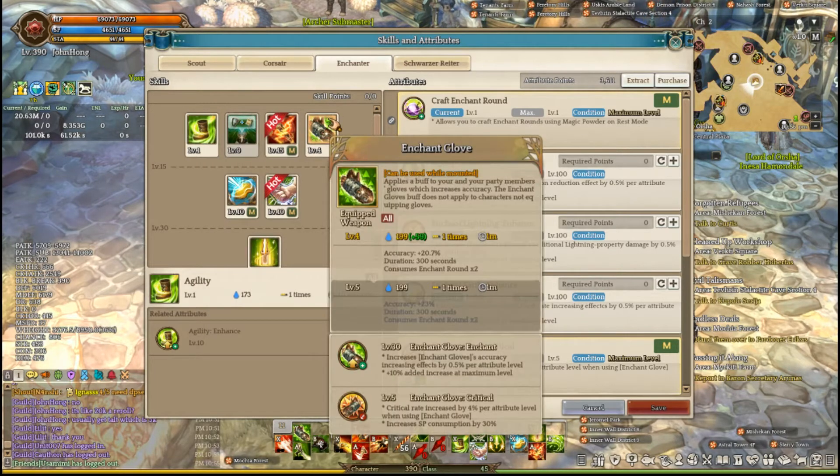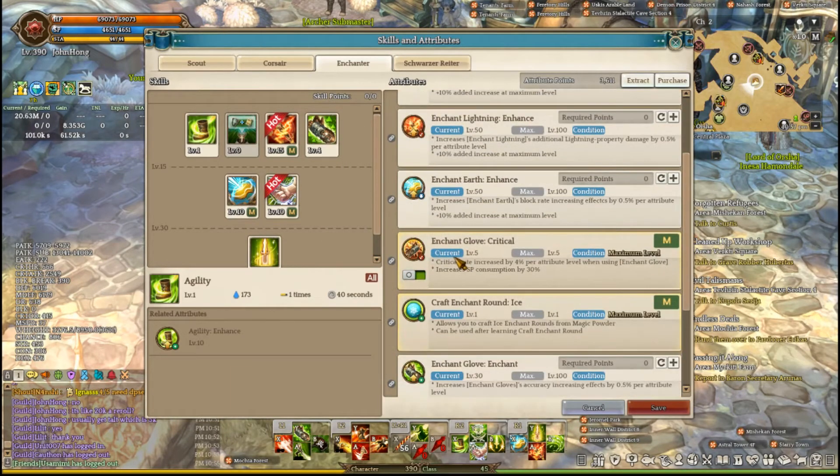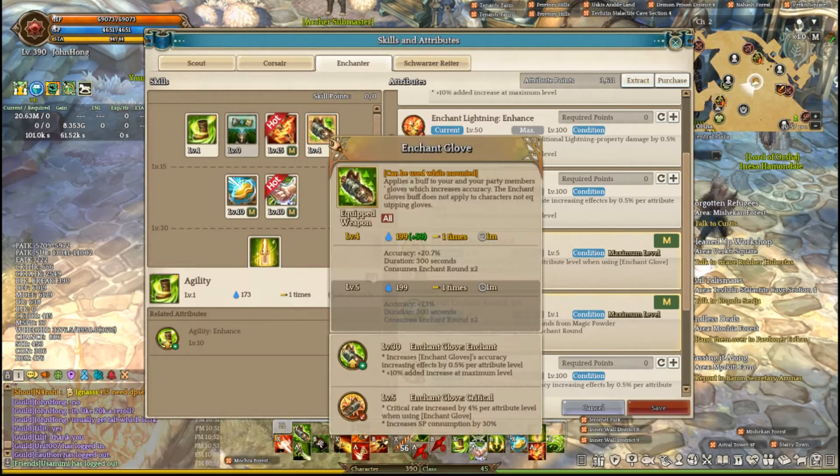One point in Enchant Glove is nice, but I have some points left over so I put them in Enchant Glove instead. This is a decent accuracy buff, and with the new attribute to Enchant Glove you get a critical bonus as well, so it's nice to have up all the time.